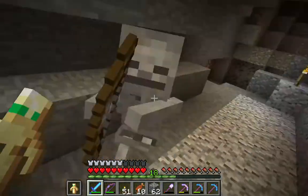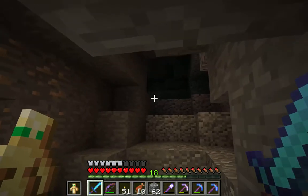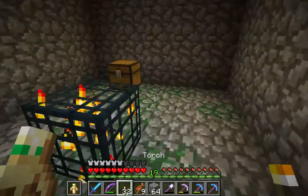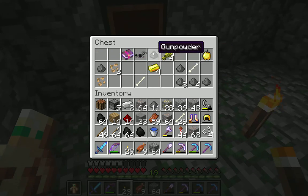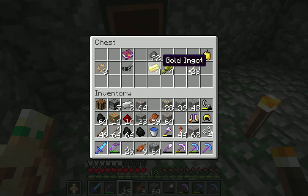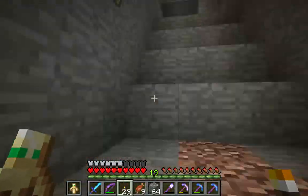Looks like we have a spawner here of some kind — oh, skeletons! Perfect. I love skeleton spawners. There's Projectile Protection, some wheat, some gold, a good amount of gunpowder, another golden apple, beetroot seeds, and iron horse armor. I think I might take the gold and the golden apple in place of the bones and gunpowder and come back for those. Projectile Protection isn't crazy great so I may just leave that there. Only one chest — what a ripoff. It is cool that it's a skeleton spawner though. I probably should take note of the coordinates.